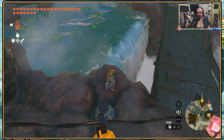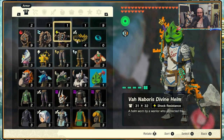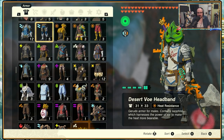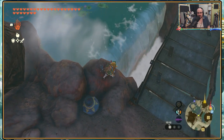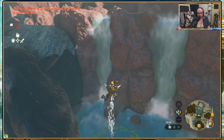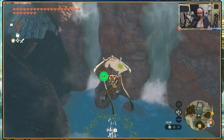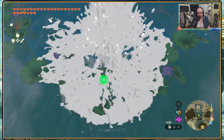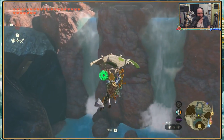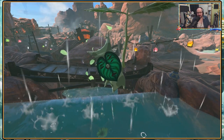Wait a second. What if I use some Zora Ingenuity? I only have to make it dive, right? Okay, that failed. Now that didn't work either. There we go - set a mess.